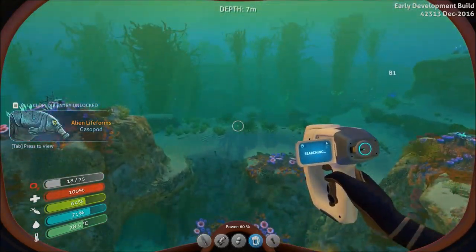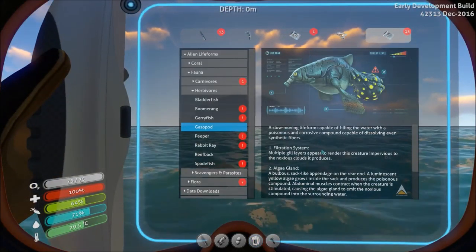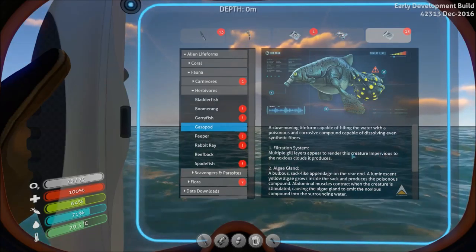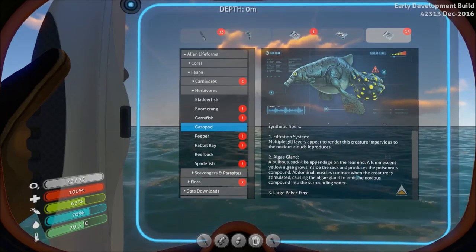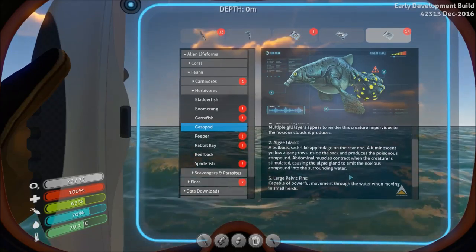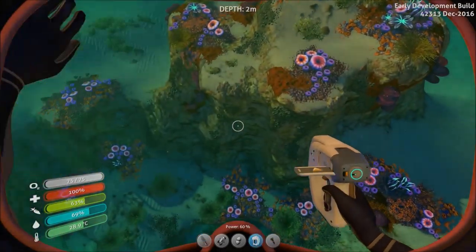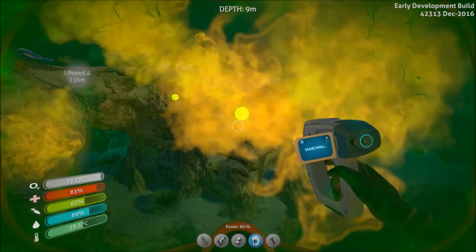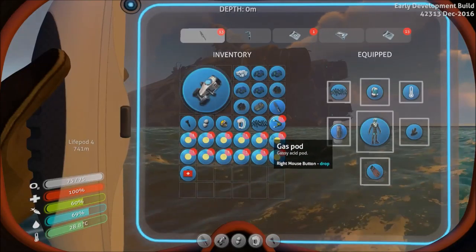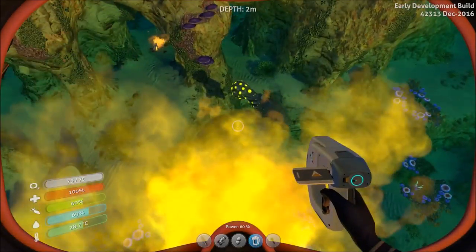Gas support, okay. That's all right - slow moving life form, filling the water with gas, multiple gill layers. I can't hear you honey. Just bundles that work together, capable of powerful movement through the water. Too late now - all gone. So what is it for? Gassy acid pod. Interesting.